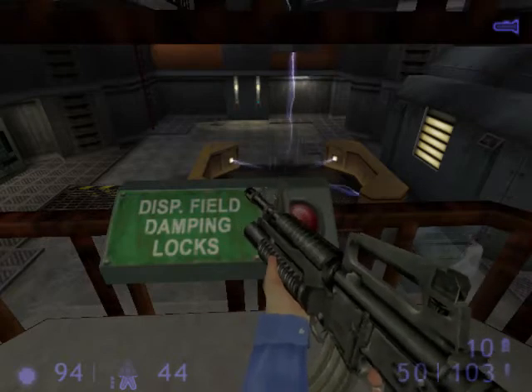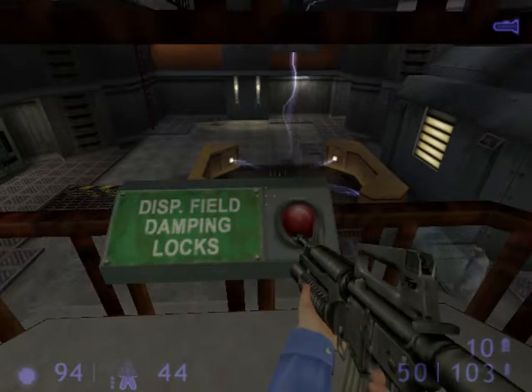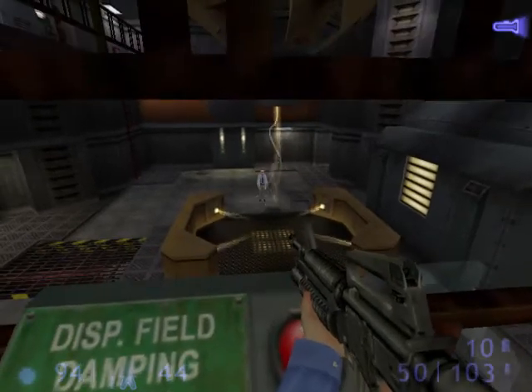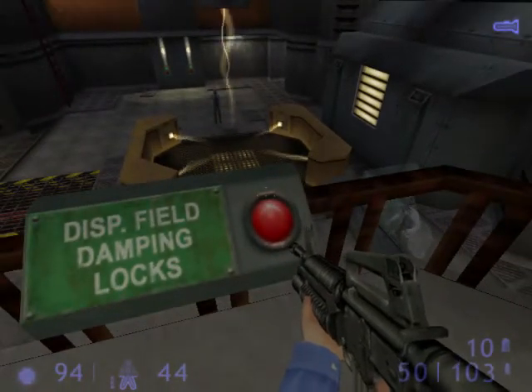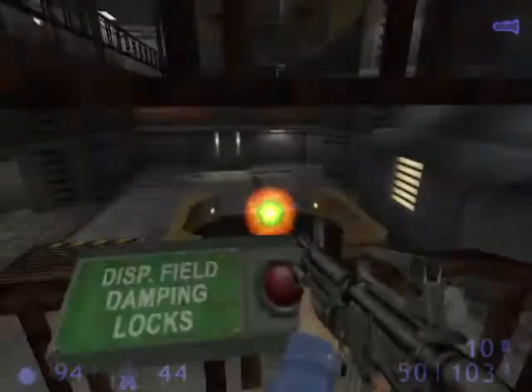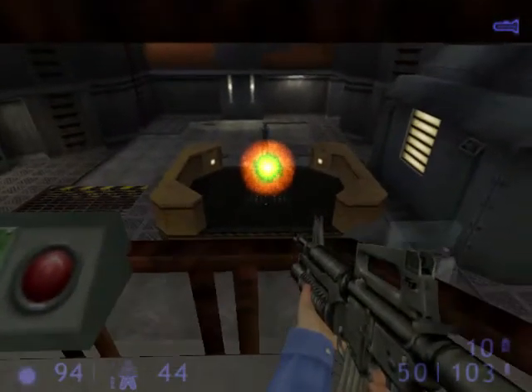We're almost there. Okay, the system is fully charged. Throw the switch located at the window of the control room. There, the field is open. Go now, Walton!